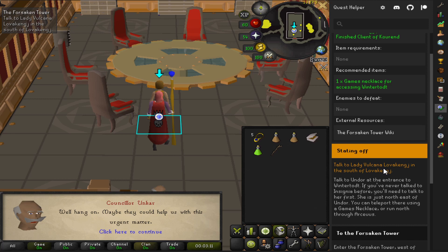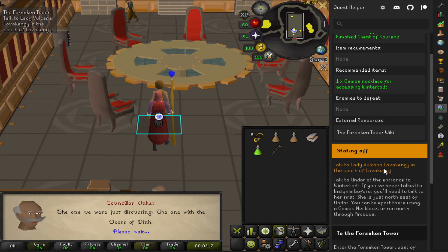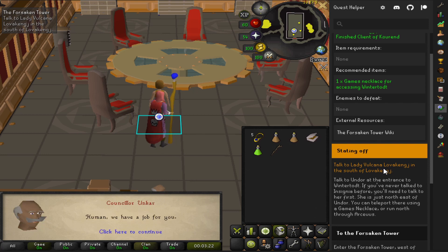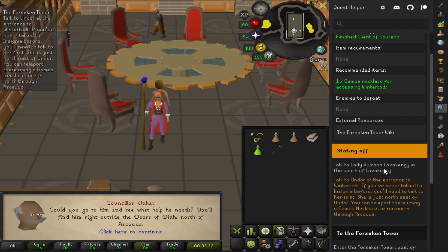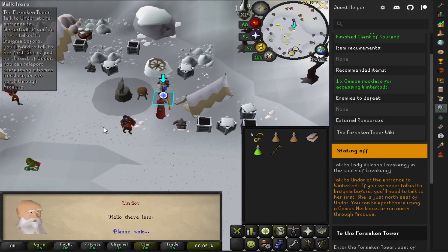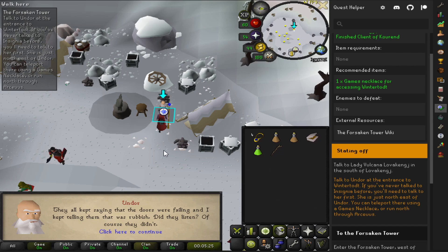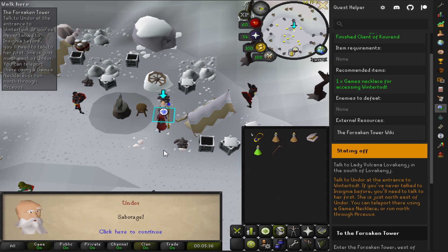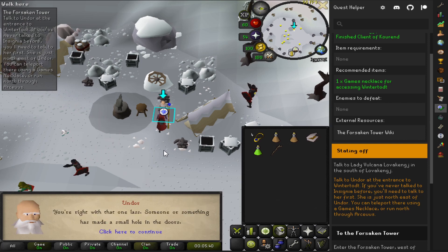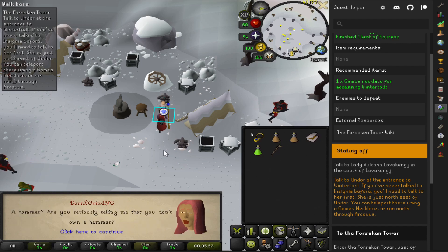I just kind of skipped through some of the dialogue here. Apparently, long story short, the Winter Todd gates have a crack in it and the boss on the inside is slowly sucking power through the crack, and we have to go fix it. We use our games necklace for a quick teleport and we're going to talk to Undor the blacksmith. He is going to say that he needs a very specific hammer - not Thor's hammer - from the ancient god that forged the Winter Todd doors in the first place. And that is where we're going to make our way to the Forsaken Tower.